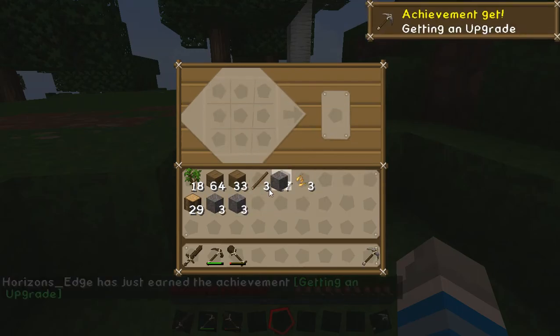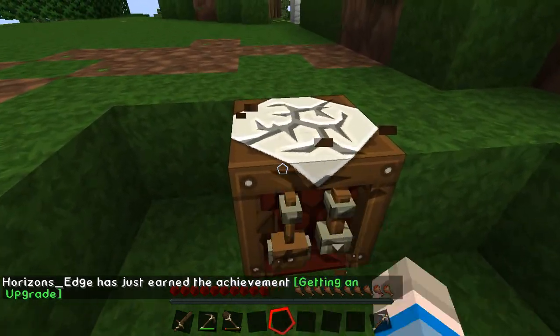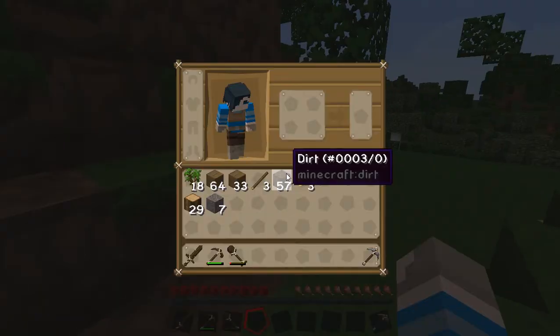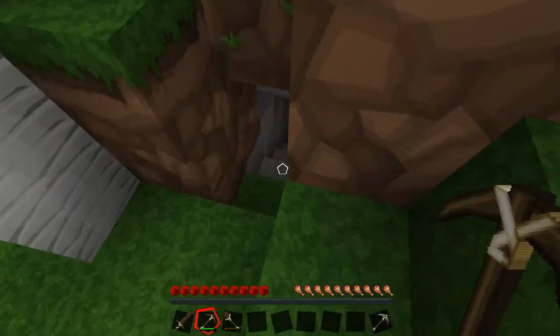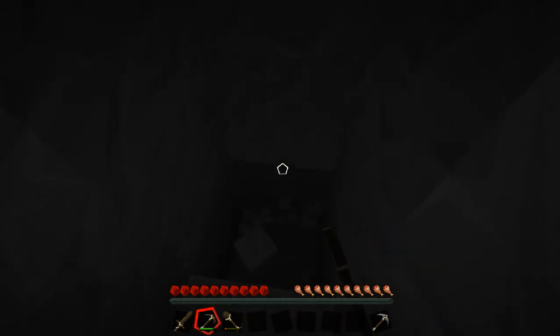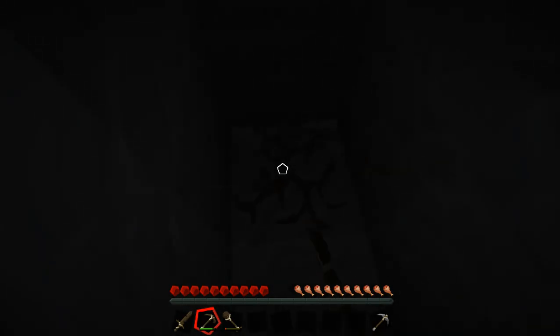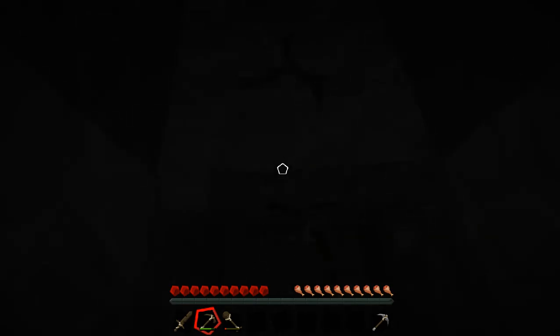Pickaxe. I'm sorry if you can hear my mouse clicking — my mouse is right over there next to me, you know, where it should be. I'm gonna use this one until it breaks, but I'll have the stone one for when it breaks. So yeah, another boring part of Minecraft — getting resources. I'm just gonna mine, get some stuff, hopefully find some iron.